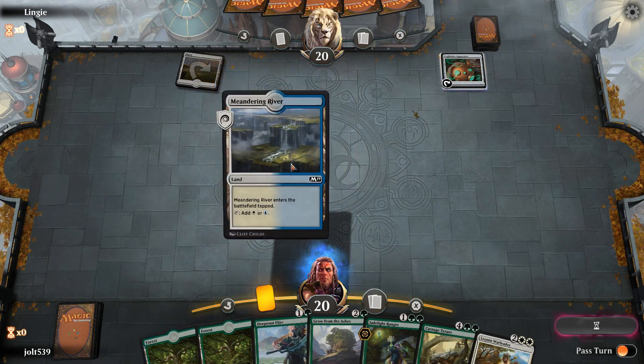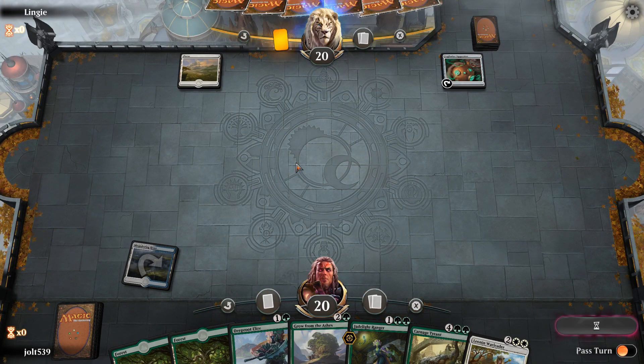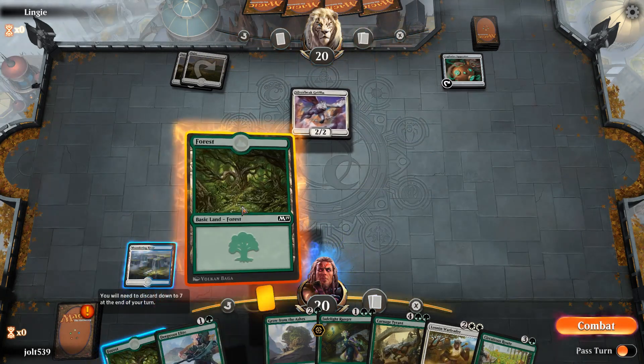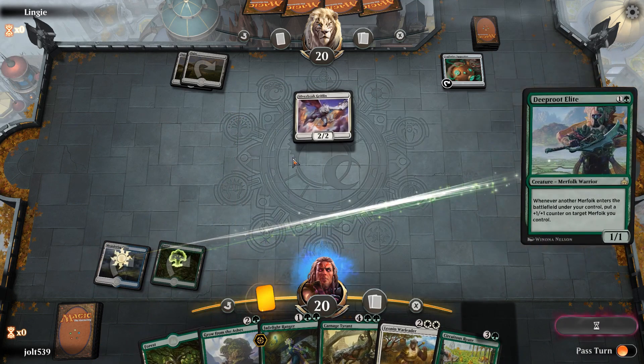This deck's a lot of fun to pilot, but it just needs a little bit of time to set some stuff up. Once we go to the late game, we get some really good card advantage going. We have a 2/2 flyer — that's not too bad. It's going to get down Deep Root Elite. I like that. We'll get that down. It's going to be a 1/1. We're going to pass the turn to our opponent.